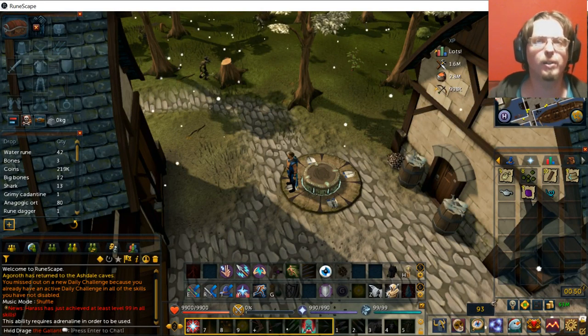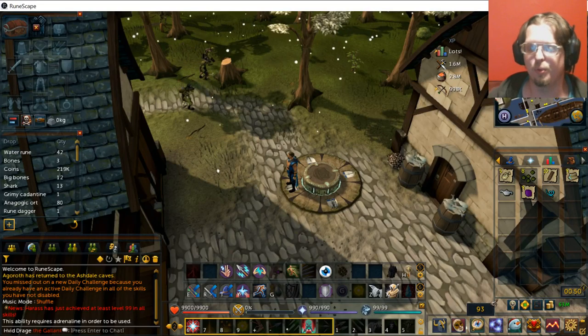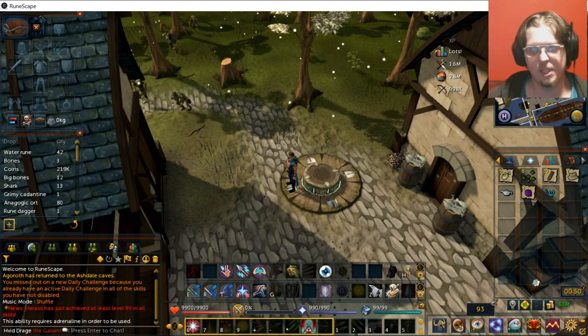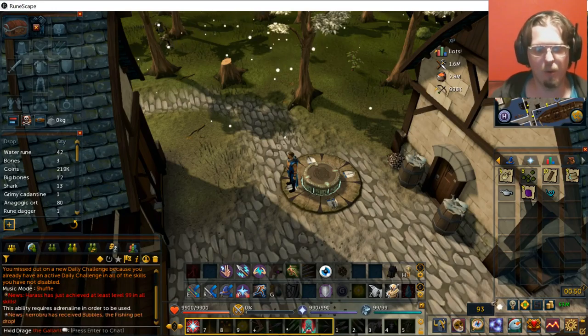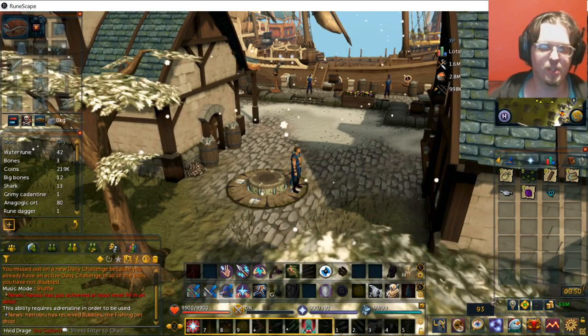Hello everyone, it's Rod here. Welcome back to the Rootscape episode. Today we're going to be doing a little bit more exploration. If you've seen the Port Serum video, you'll know where I'm at. This is actually Port Serum Bloodstone, and we're going to be exploring west of Port Serum.